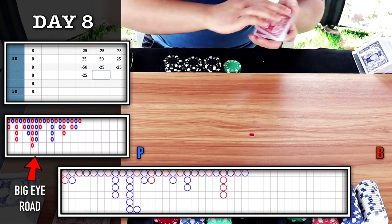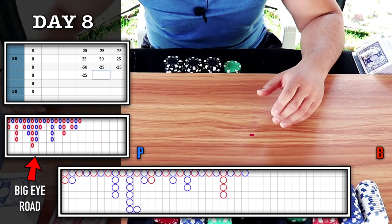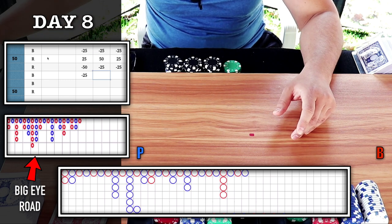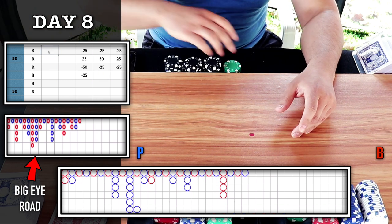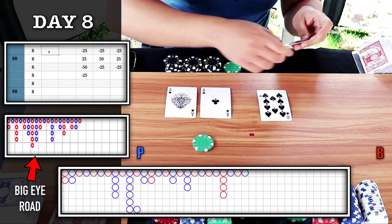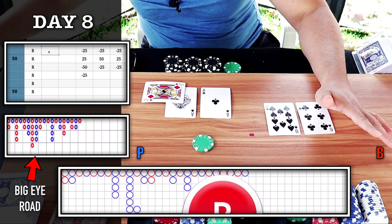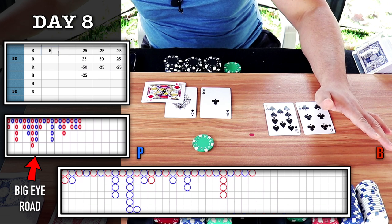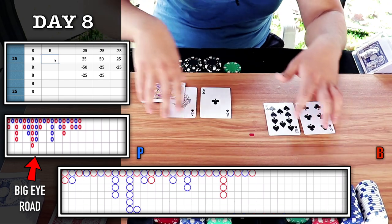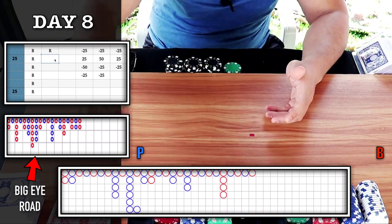If we go down to minus $25 on our Excel sheet, that means we lost seven units and we'll head over to stage two. Start of a new column, playing the chop, looking for blue — on to player. Banker wins. This one's really making us work. We lose that. If we lose two more units, on to stage two.